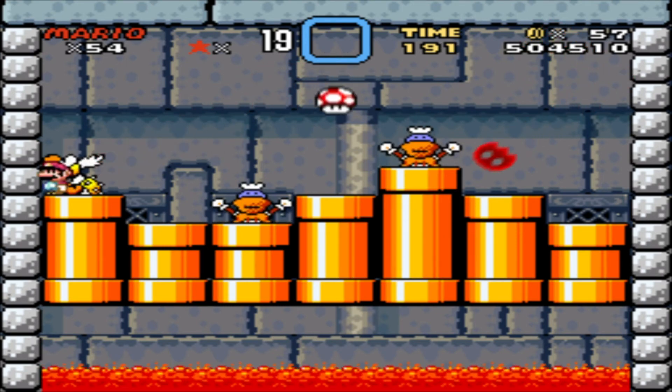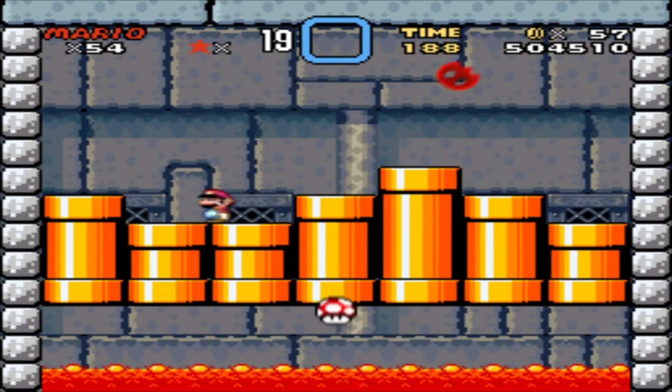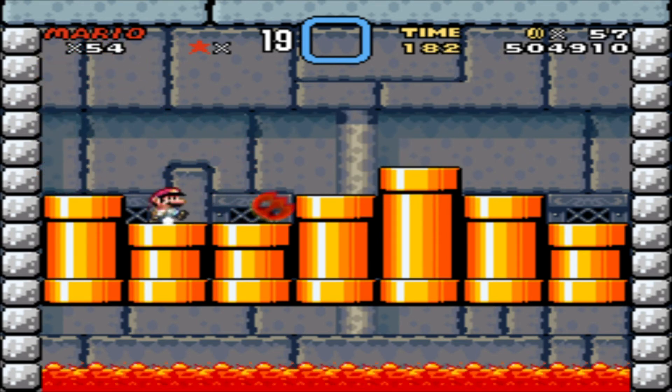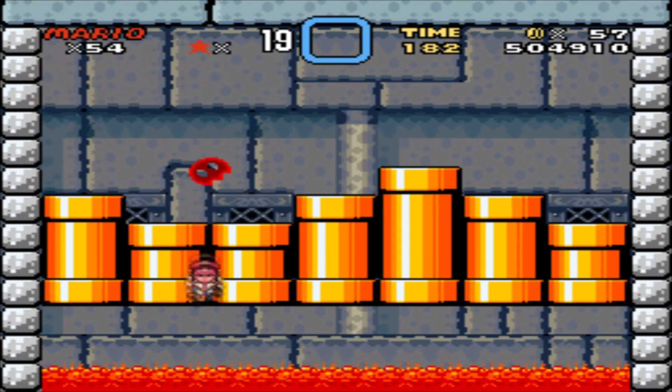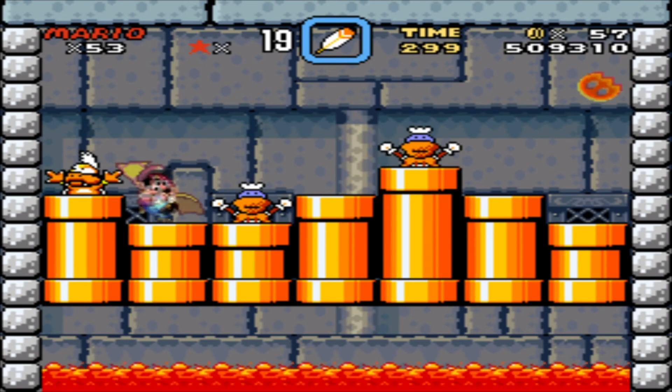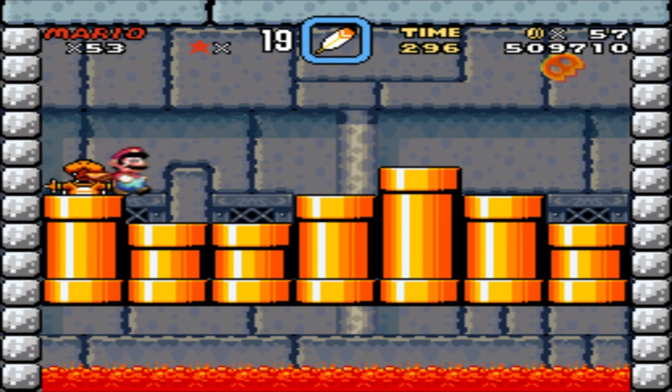To do this boss fight, you need to hit the odd one out. As you can see — I got killed! Right, we're back here folks. The gimmick for this is: hit the odd one out. Two of them are dummies — you want to hit the one that's got the yellow head.